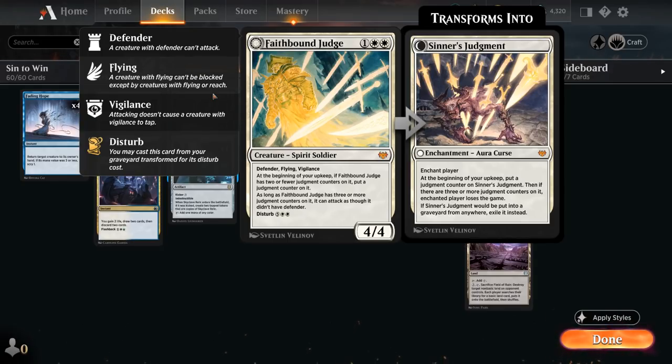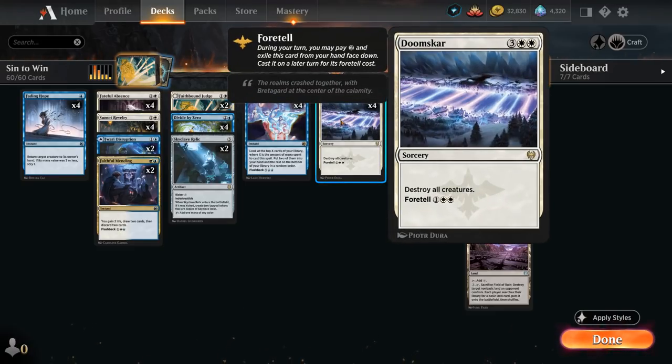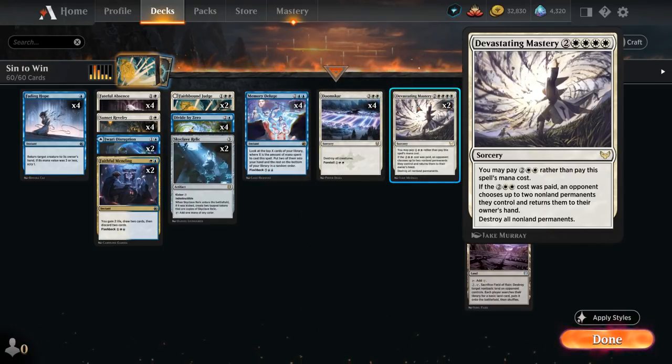It's a very interesting alternate win condition that requires us to survive for 3 turns, which is quite doable when playing a blue-white control deck with 4 copies of Doomscar in the main deck to destroy all creatures. Doomscar can also be foretold — put it in exile for 2 mana and cast it for 3 mana later. We also have 2 copies of Devastating Mastery. We do have to be careful not to cast Devastating Mastery once Sinner's Judgement is in play, because it destroys all non-land permanents including our enchantment. But it's a nice way to reset the board early and deal with permanents like Planeswalkers or a Shorikai's Chariot. Cast for 6 mana, or for 4 mana where an opponent chooses up to 2 non-land permanents they control and returns them to their hand.